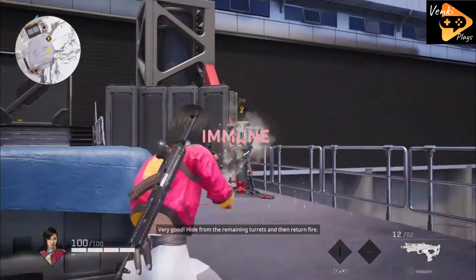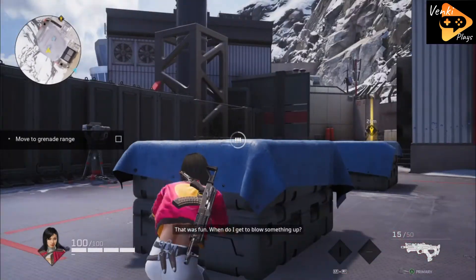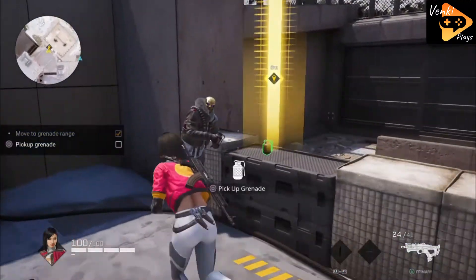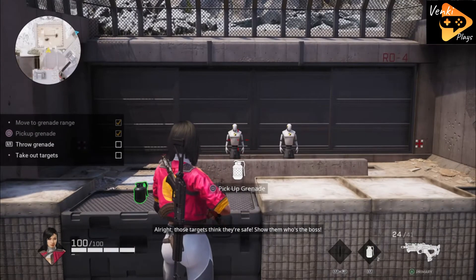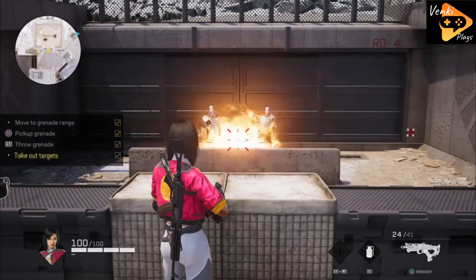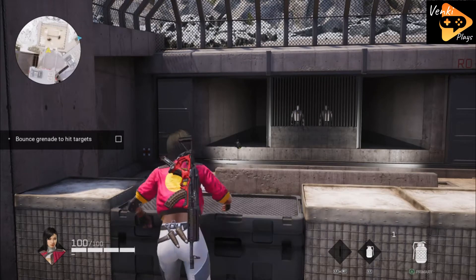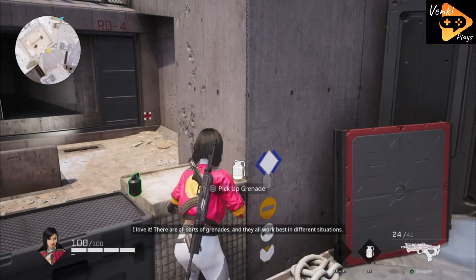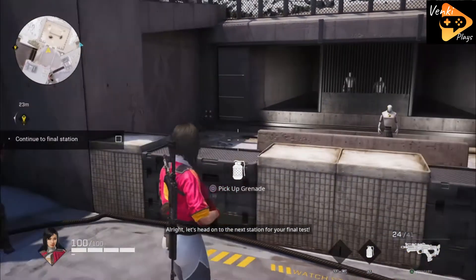Hide from the remaining turrets and then fire. That was fun — when do I get to blow something up? How about now? Come get some grenades. All right, those targets think they're safe — show them who's the boss. Lethal out. Now get those next targets too. I should be able to bank my grenade. Lethal out. There are all sorts of grenades and they all work best in different situations.